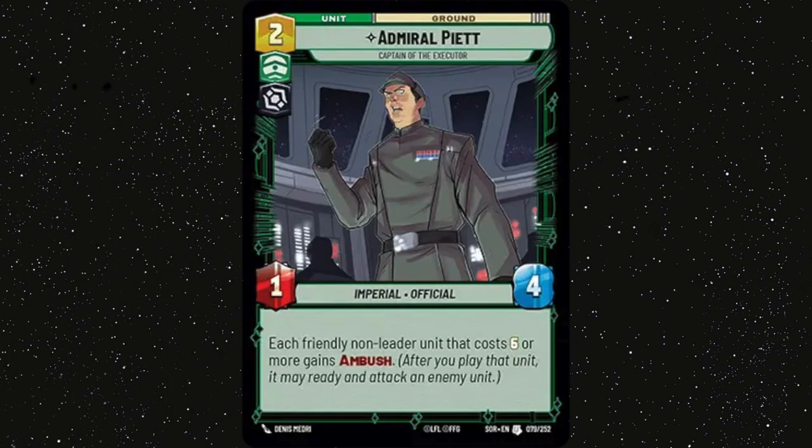So up first we've got the ground units, starting with Admiral Piet. Piet is a nice sticky 2-drop with a good amount of health — by sticky I mean he's likely to stick around if you play him in the early game. He's also good later in the game as he just gives you more board control. With this deck you're likely going to be having a lot of card advantage, and Piet allows your cards to essentially do something from hand when played.